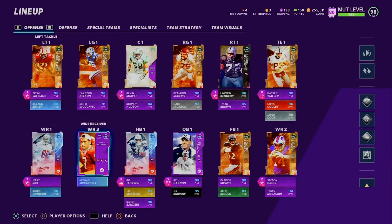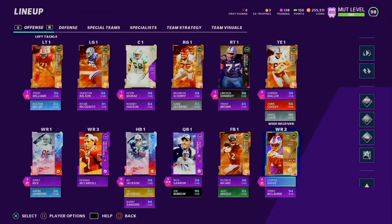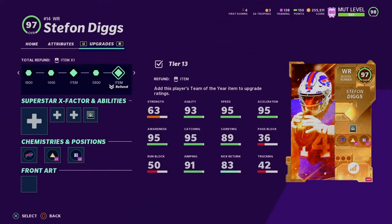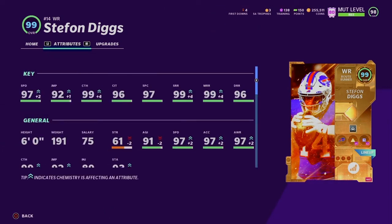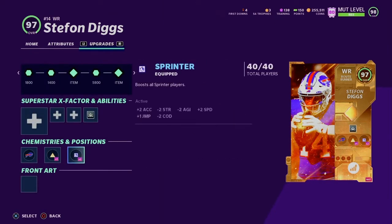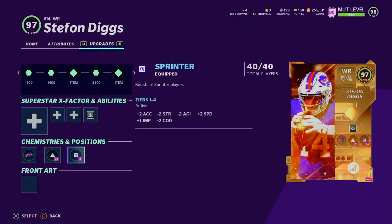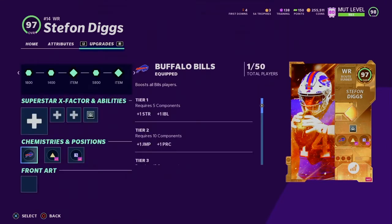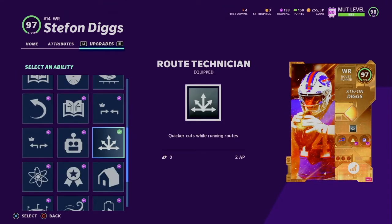My team's looking really good. Let's go to Stefan Diggs' stats to start it off. His stats are really good — he's one of the best cards if not the best card in the game right now. He's got 97 speed, 99 jumping, 99 catching, 96 catching in traffic, 97 spec catch, 99 short route running, 99 mid route running, 96 deep route running. He's up to 99 overall with play fake and full sprinter — 50 out of 50. He's also a route runner and gets Vikings and Bills chemistries, plus route tech for two ability points.